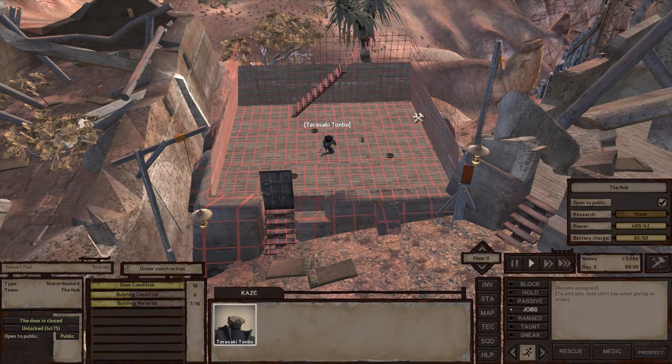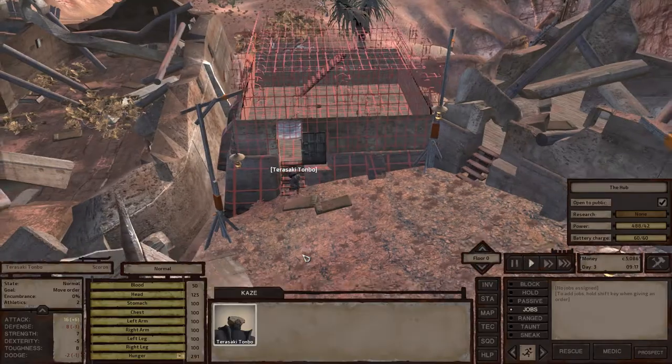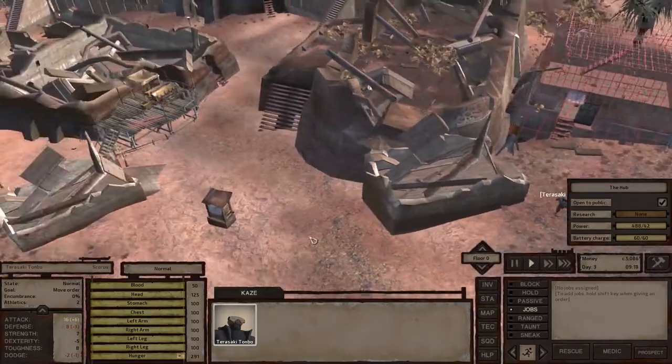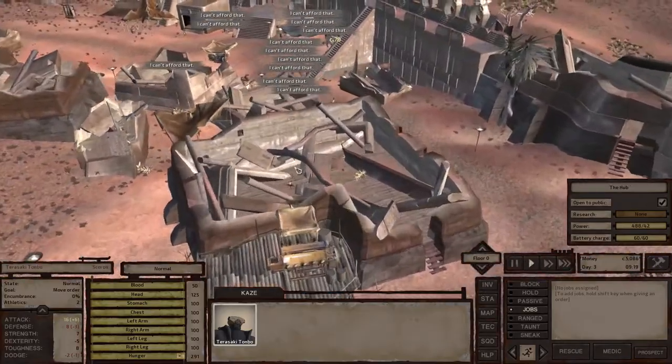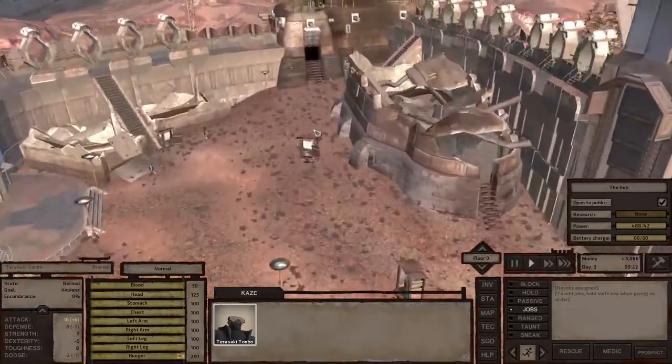If you click on this building, you'll see the condition. The door is not broken, but the building has condition 6. You'll see there is a lack of building materials — that's simply because the building is partially ruined, so it requires some building materials to reconstruct it.